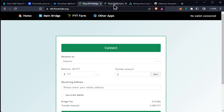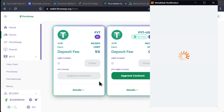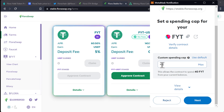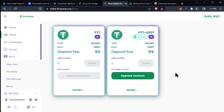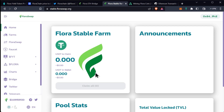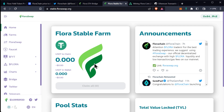Now that we have the bridge sorted, we're going to go ahead and head on over to the stable farm at stable.floraSwap.org. We're going to approve a contract here — you will get a pop-up for MetaMask. At this point you can say max or however much you want. If you don't want to utilize all the FYT, click next and approve. We'll see if this goes through — it's just going through its approval process at this point. Then we can go to the farm here to claim it when it's ready.